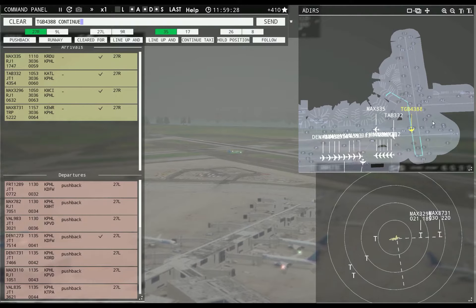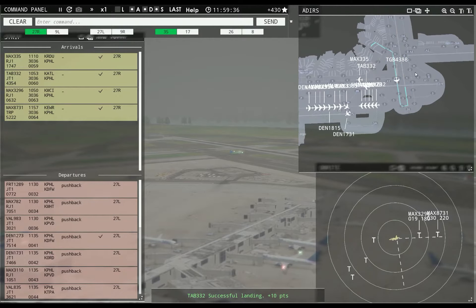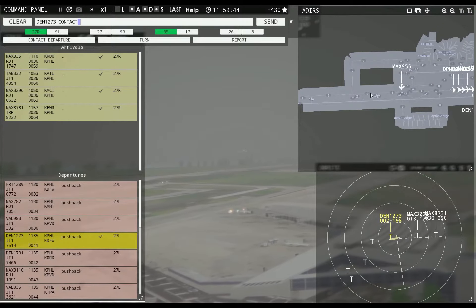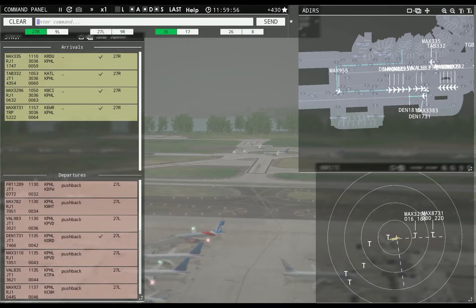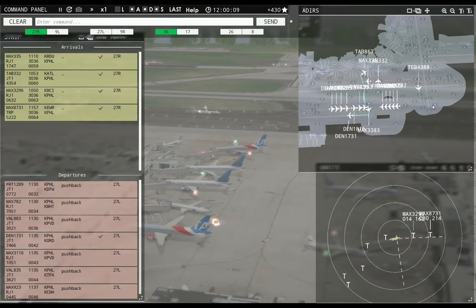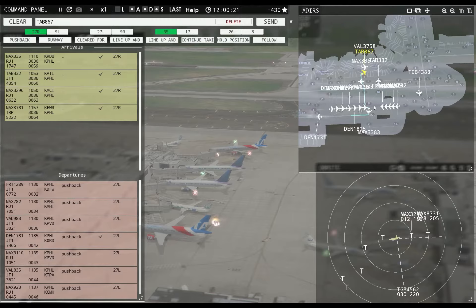Globe 4388, continue taxi. Globe 4388, runway 35, line up and wait. Denali 1273, contact departure. Denali 1731, runway 27L, cleared for takeoff. Magic 3383, runway 27L, line up and wait. Traffic jam. Leslie 867, pushback approved, expect runway 27L. Got a Globe coming in. Value 3758 requesting push and start. Value, you're going to have to wait — this big Leslie plane needs to go first.